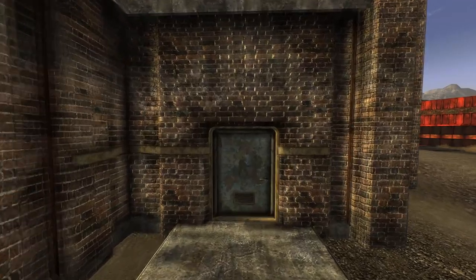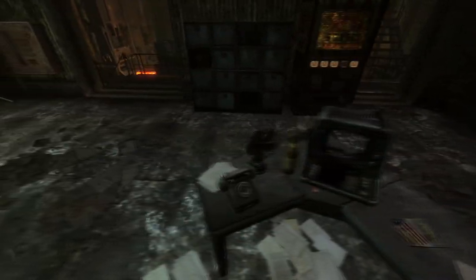Next up is New Vegas Steel. Make your way into the building via the blue door and on a desk with a broken terminal will be the cap.